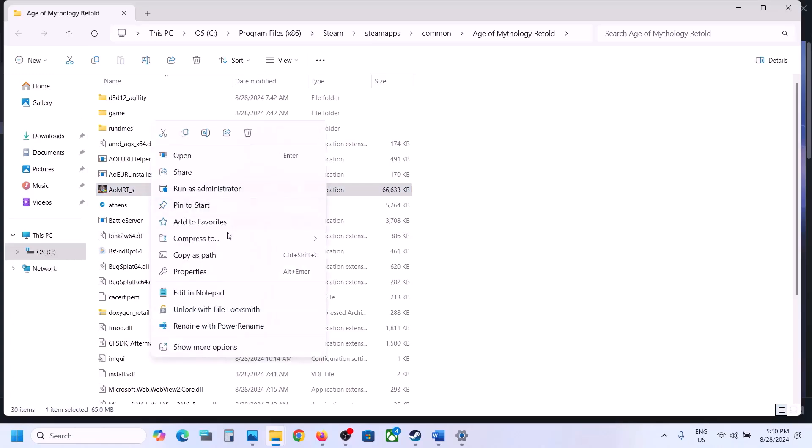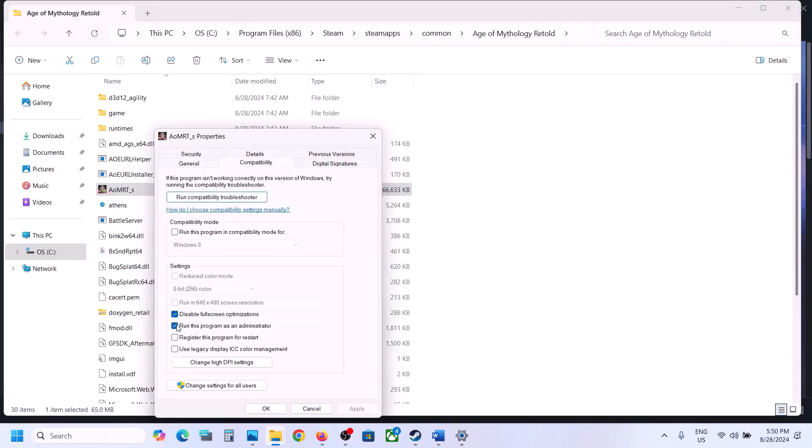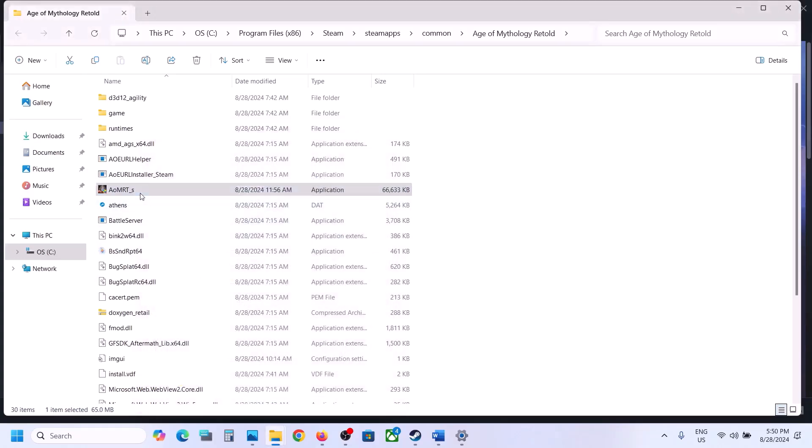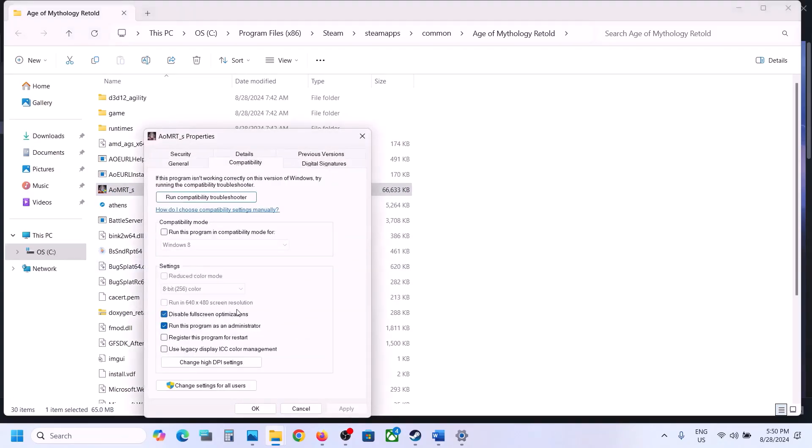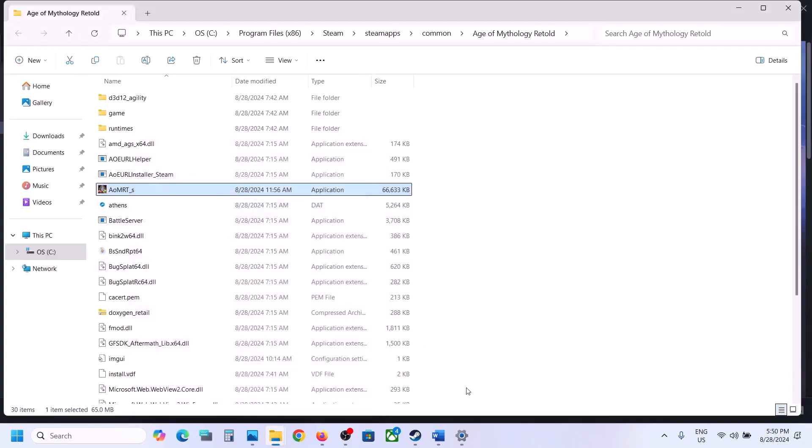If that does not work, right-click the game exe and go to Properties, go to the Compatibility tab, and put a check on 'Run this program as an administrator.' Hit Apply, click OK, double-click to launch the game. If that still does not work, go back to Properties and put a check on 'Disable full screen optimization,' hit Apply, click OK, and launch the game.